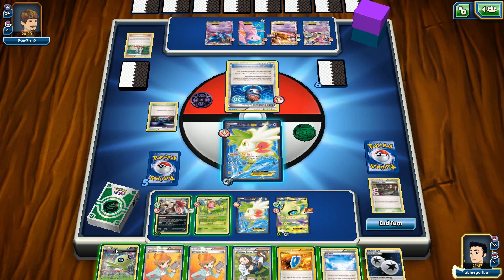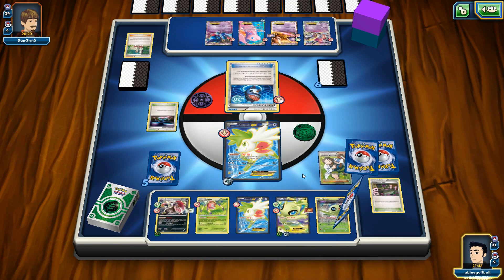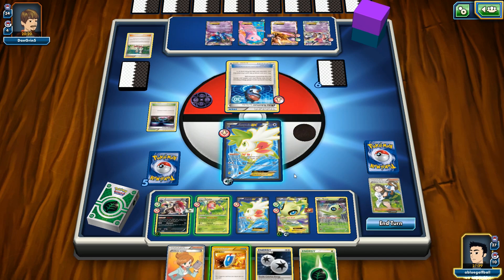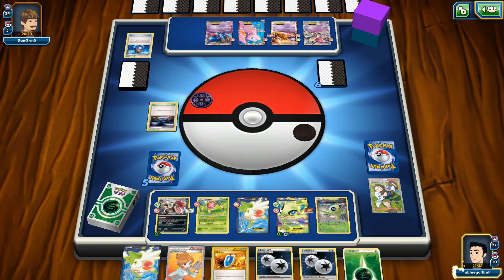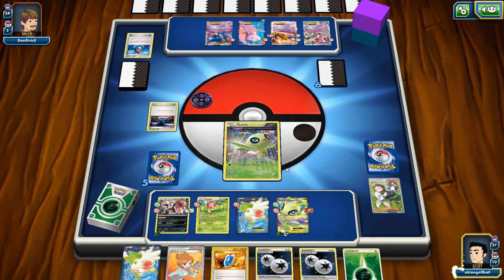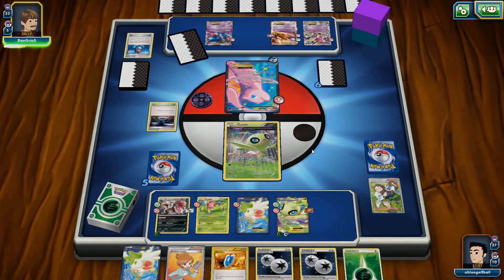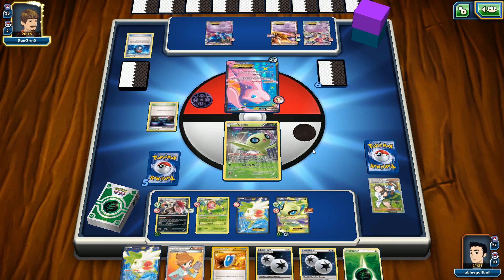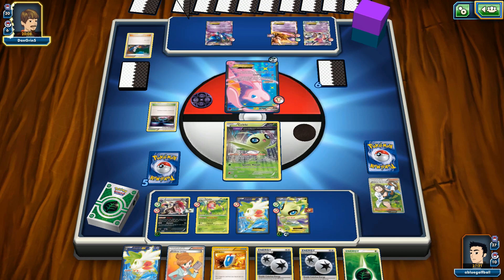Let's go with the Professor Birch's Observation. We get Tails, of course. But on the other hand, we do get a DCE. I'll use Sky Return, get rid of the Robo Sub, and promote the Celebi here. Maybe if we flip heads, my opponent won't take any prizes — the Celebi goes back into our deck with Leap Through Time. The Mew here can copy Mewtwo EX's attack, or Toxicroak's attack. And a Muscle Band — that is ridiculous. He Mega Evolves. Two Mega Mewtwos on here. He's going to go for Psychic Infinity.